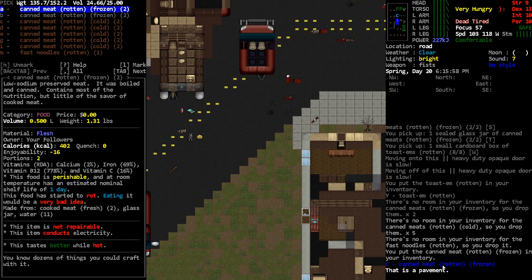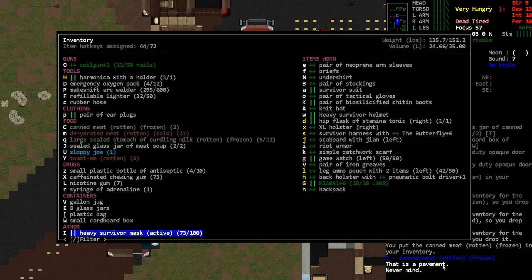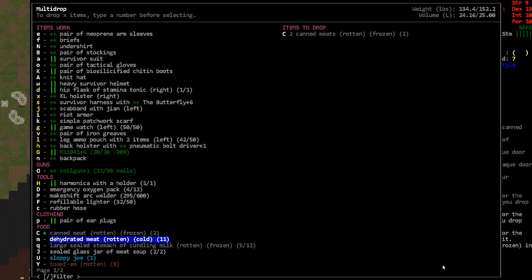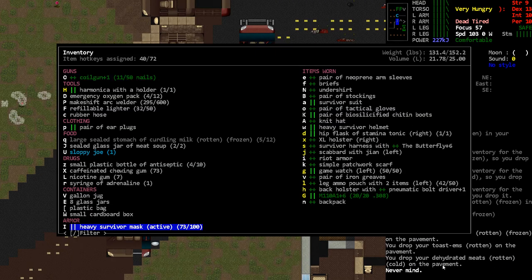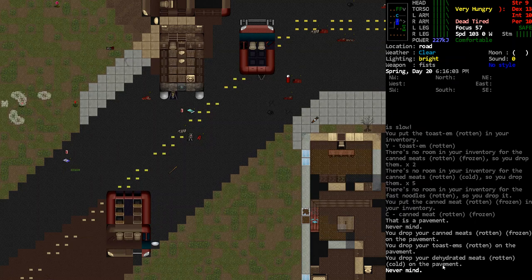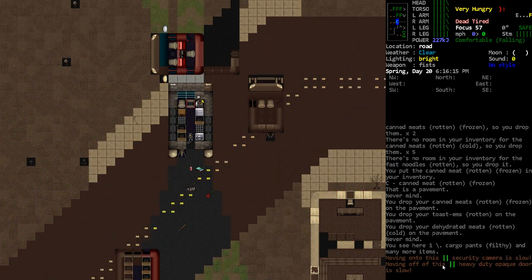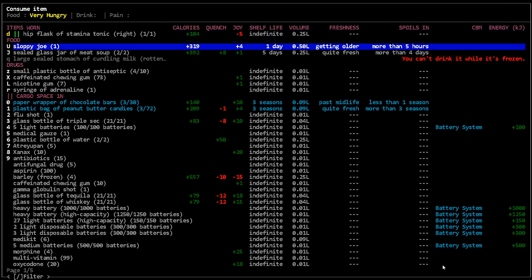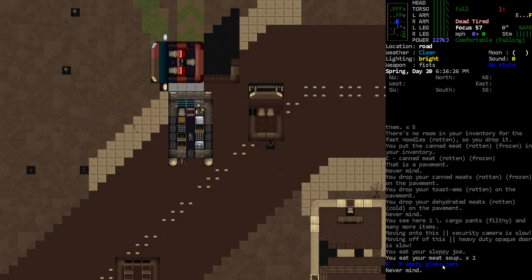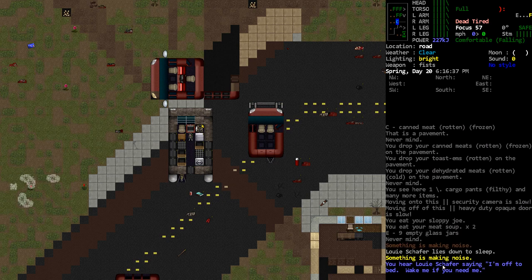Let's unload all that. Got my glass jars. Dump the rotten stuff. I should probably also dump that large sealed stomach of curdling milk — but it's frozen so I can't dump the liquid. I still have a sloppy joe and a little meat soup. I think that's the first time I've had canned meat go off in this game.